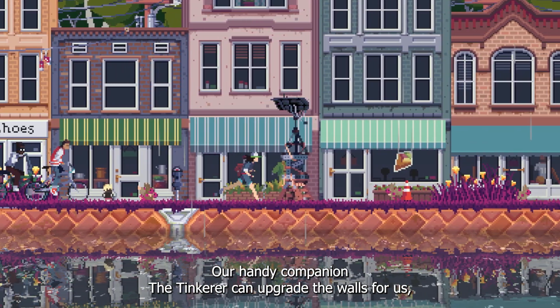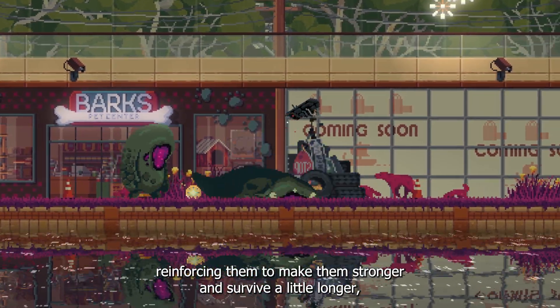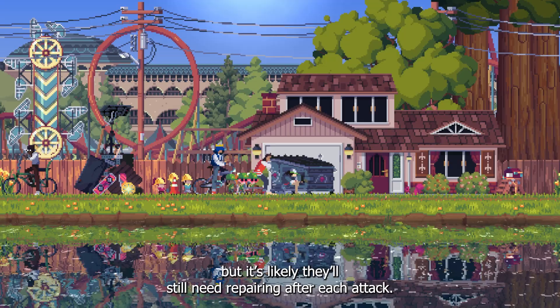A handy companion, the Tinkerer, can upgrade the walls for us, reinforcing them to make them stronger and survive a little longer, but it's likely they'll still need repairing after each attack.